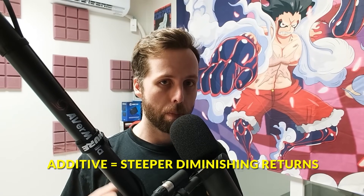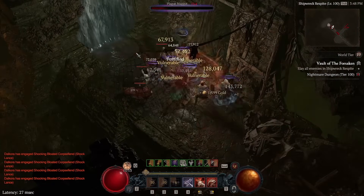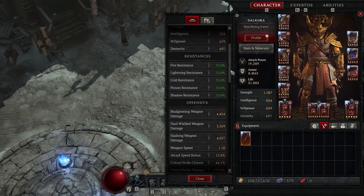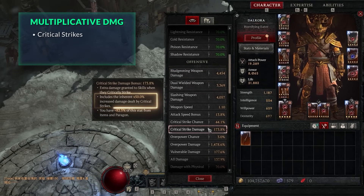Additive damage sources have a much steeper diminishing return than multiplicative — when you have lots and lots of them they become less and less valuable over time. However, they're still your main source of damage increase, so absolutely pay attention to them; they're just slightly less important than multiplicative ones when comparing aspects. Thankfully, there are easy ways to get multiplicative damage — for example, critical hit damage gives a baseline 50% multiplicative damage increase, and you don't even need the stat on your gear as long as you're landing critical strikes.